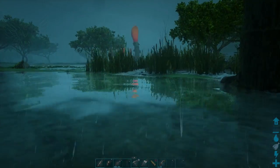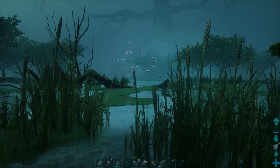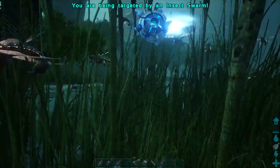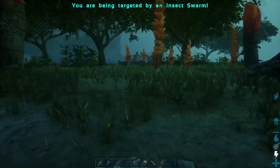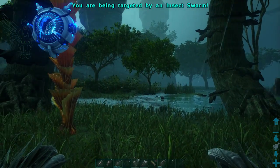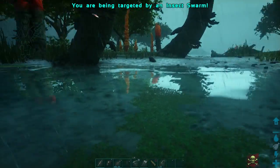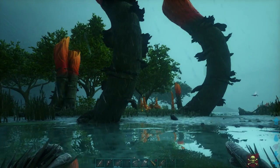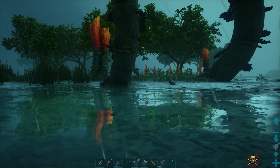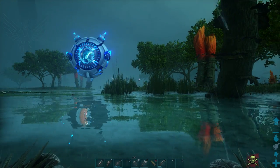I can hear a swarm nearby, so as soon as it starts to come after us, we're going to run towards the water. If you are familiar with my videos in the past, anytime a dino would come after me I would always run towards the ocean. This is basically the same type of thing — and here we go, it's hitting me. As soon as I get into the water we are good to go. What I usually do is walk on water especially as soon as I hear the insect swarm. That is the easiest way to do it.